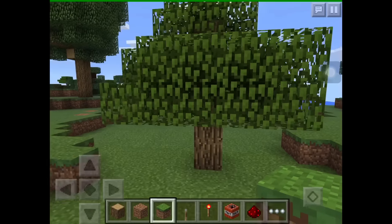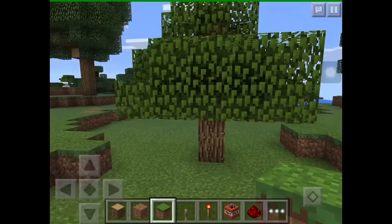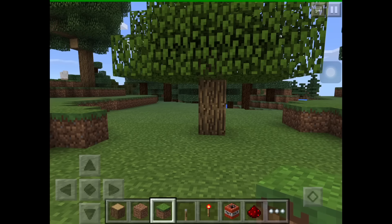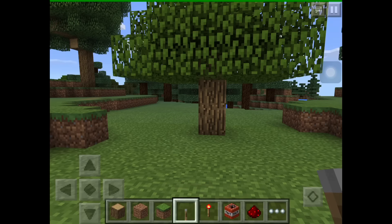Let's get into how to build the exploding tree trap. It's not too difficult, but you are gonna need a couple things. To build this trap you will need redstone, TNT, a redstone torch, and a lever.